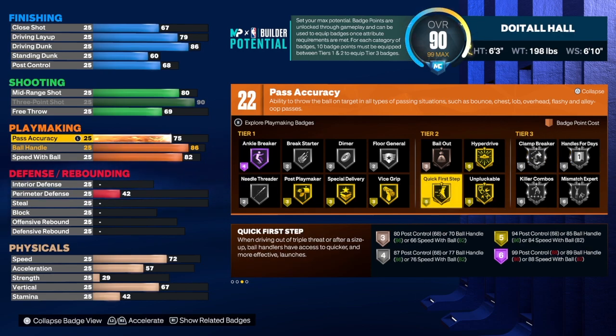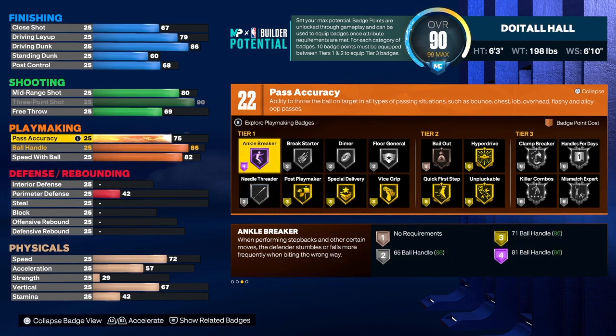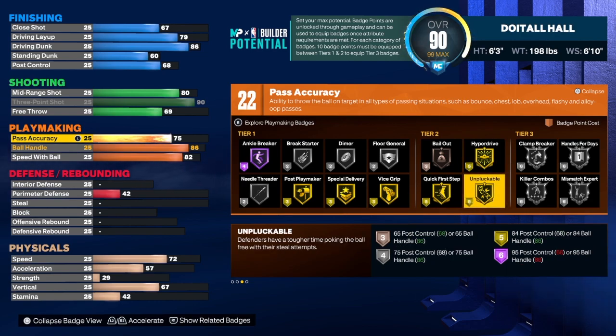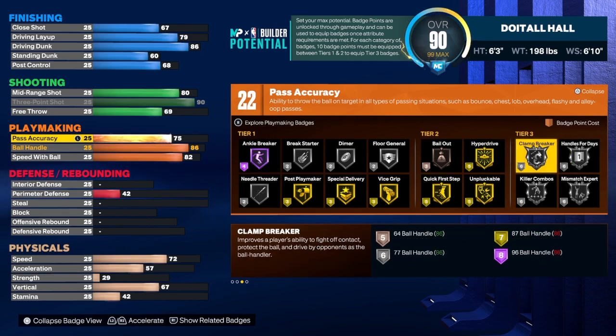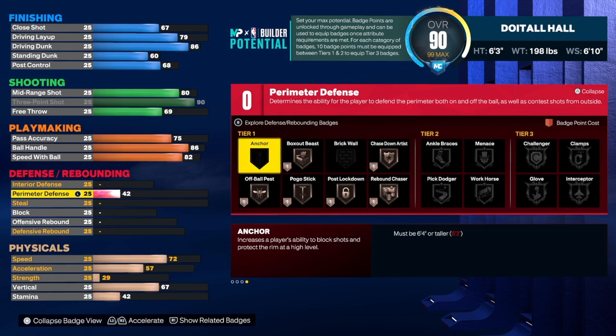For playmaking badges I would use handle for days, clamp breaker, quick first step, needle threader, and gold anchor breaker — that gets us to 22. We can throw in more badges like hyperdrive and unplugable since we'll have 28 total when it's all said and done, so you should be good with that.